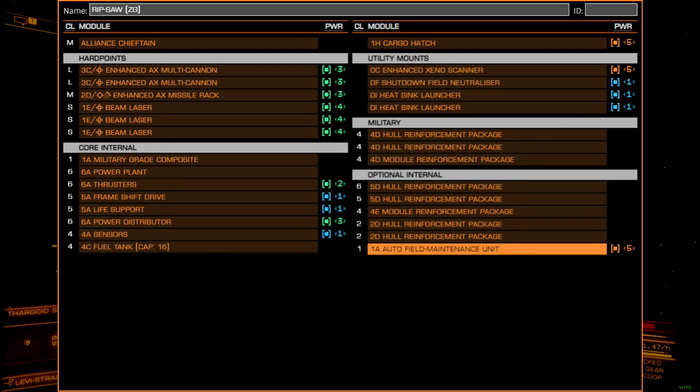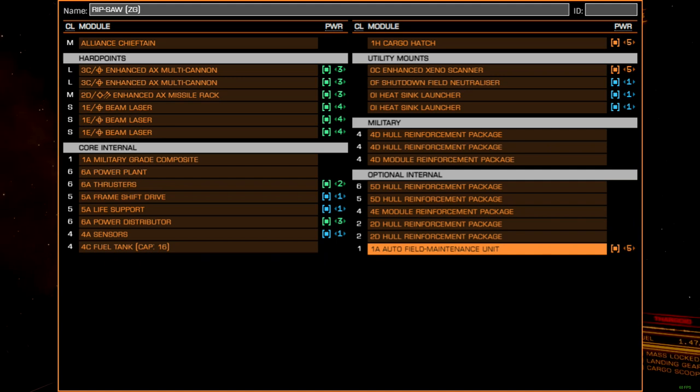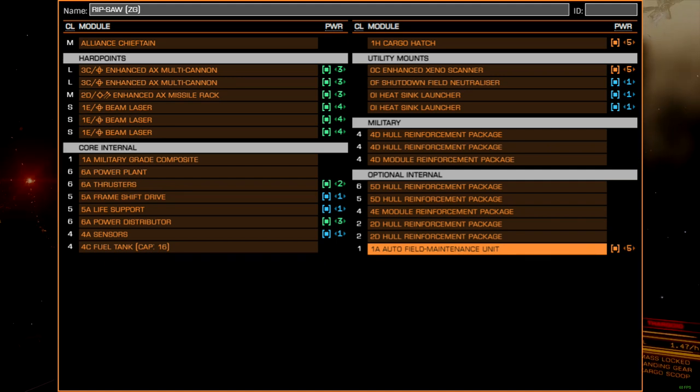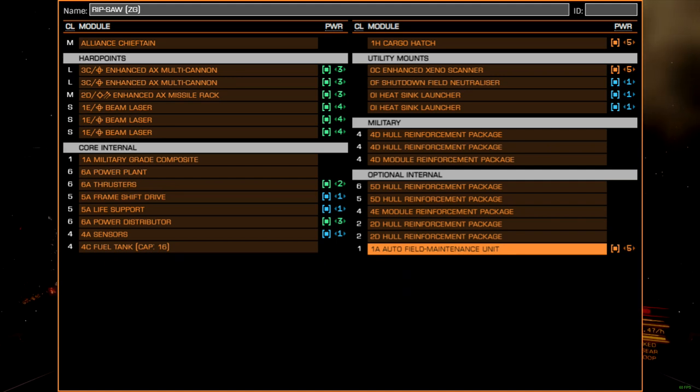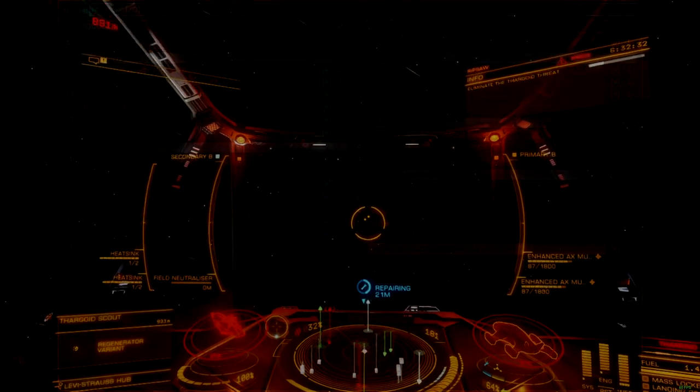Here is the full build as indicated on ED Shipyard. Power management is not complicated for this build, though be sure to define your priorities, since all loads combined exceed 40% reactor capacity. I have the frameshift drive mapped as priority one for open space escapes, but around ports you may need to map thrusters first, as losing them on approach to a landing pad can be dangerous.